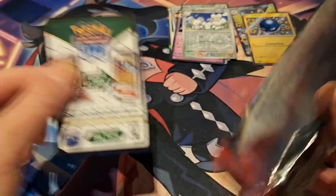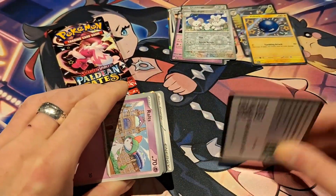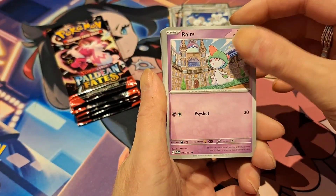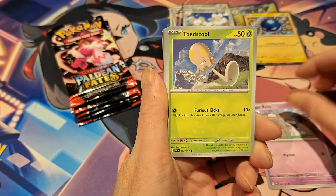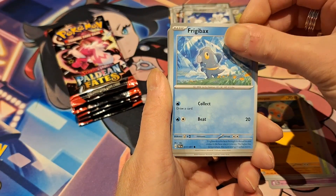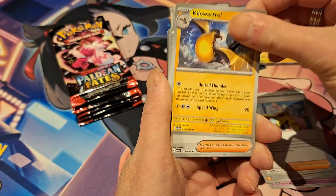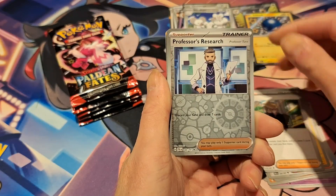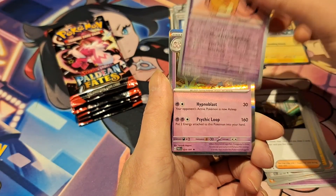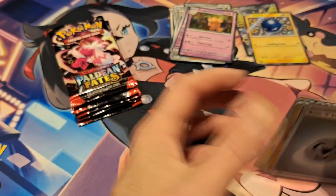Next pack. We have a Rolls, a Toad School, a Clubber Bus, Friggybecks, Iono, Kilowatt Roll, Clive. Then we have a Professor's Research Reverse, then a Reverse, and a Hollow Executor. So nothing in this pack.